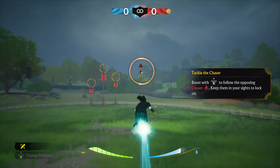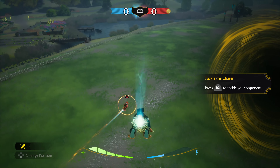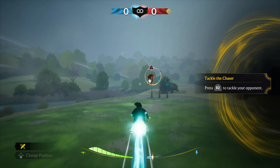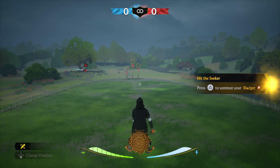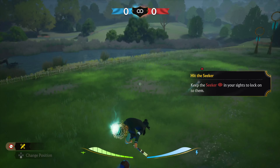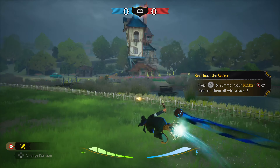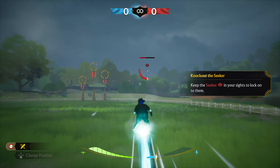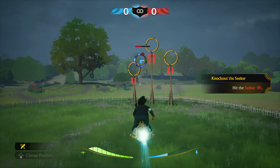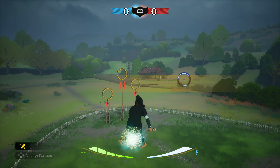Quidditch would be rubbish without the keeper guarding the goals. A good defence can make all the difference in a match. Your team's keeper has one very important job: stop that quaffle from going through any of your goals. Being a good keeper requires the tactical mind to predict where the quaffle will be shot and the agility to stop it. With their vantage point, a keen keeper can inspire and guide their chasers as well. It may sound like a lot of responsibility, but nothing beats the feeling of single-handedly saving a goal. Chasers can play a decent defence, but to properly guard the goals requires the keeper to move more like a hummingbird than a hippogriff.